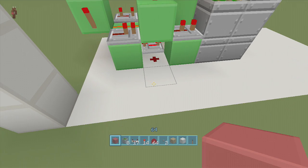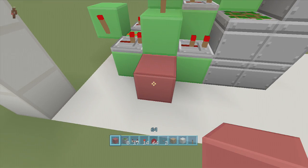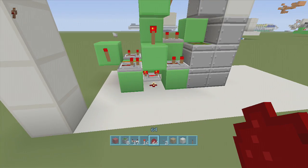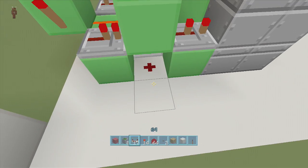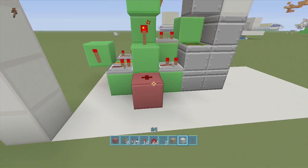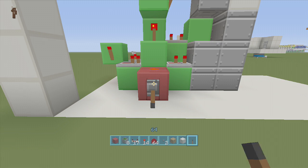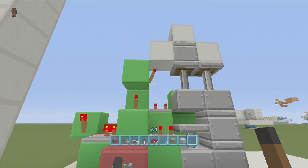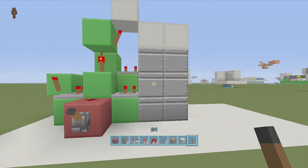Right at the beginning where this dust is, put your input block here and put dust on top of it. Now we can test it to make sure the triple piston is working — put your lever here, flip it down, it extends up. Great, then flip it back up and it extends down. We got everything to work.